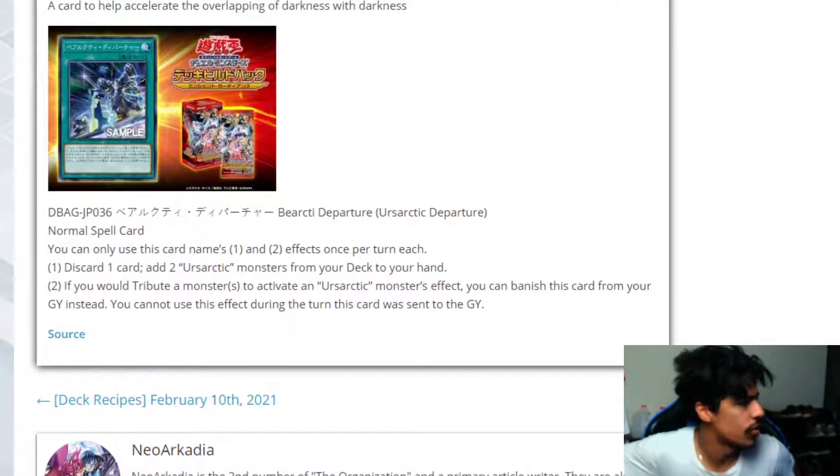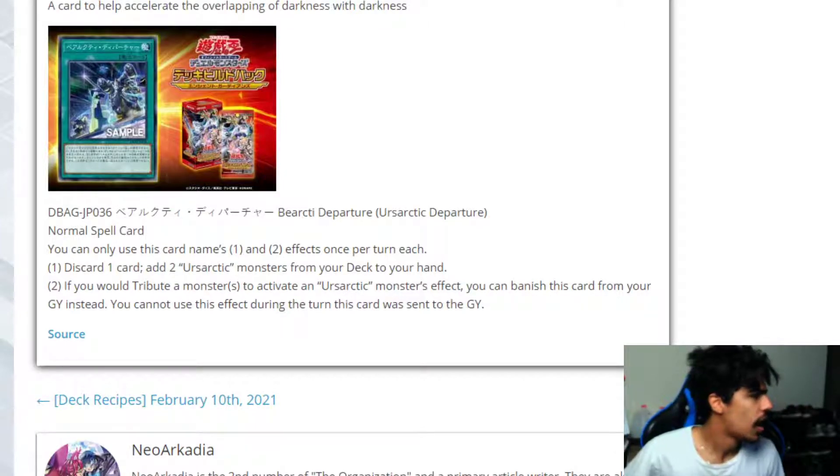So it's a normal spell card. You can only use this card's effect once per turn. Discard one card, add two Yuusatik monsters from your deck to your hand. If you tribute a monster or activate a second monster effect, you can banish this card from the graveyard instead. You cannot use this effect if this card is returned from the graveyard.